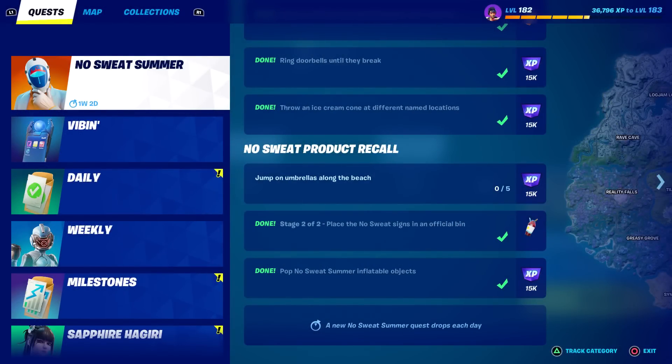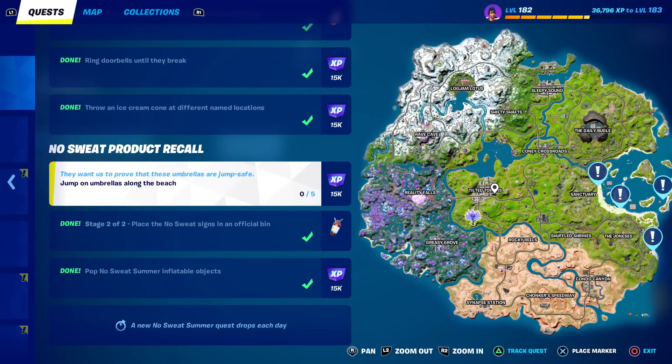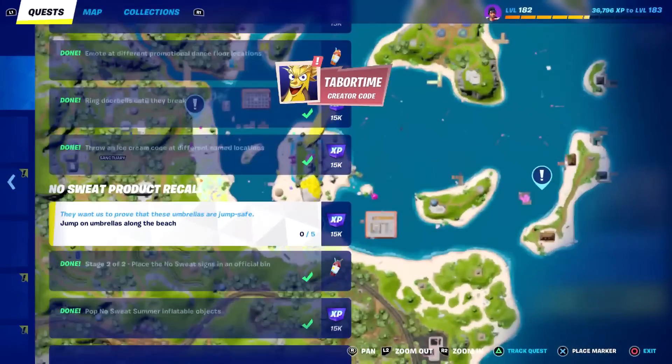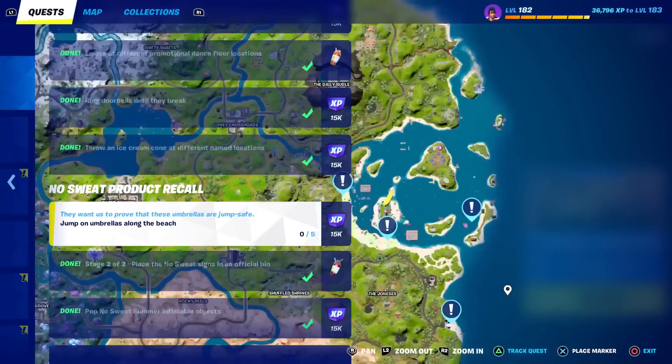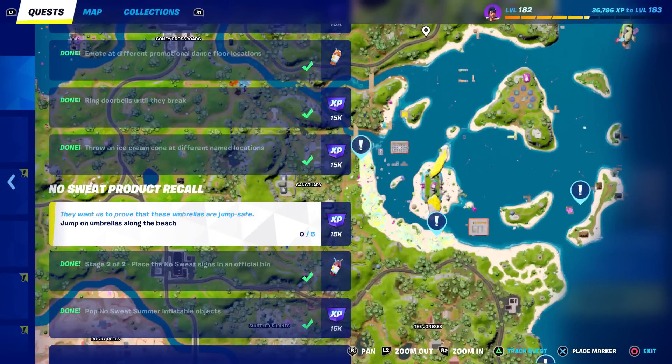Welcome to my No Sweat Summer Challenge guide. We have to jump on umbrellas along the beach. This is challenge 11 out of 14 if you've been doing them all, and it looks like they're all along the coast. There appears to be one even way down here — I don't know if I believe that — but we have to find five of them and jump on them.